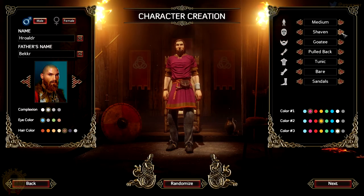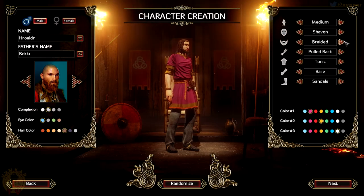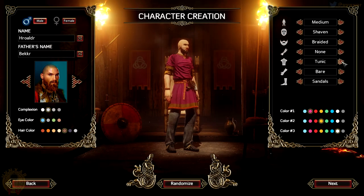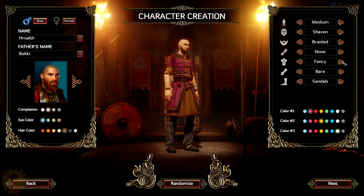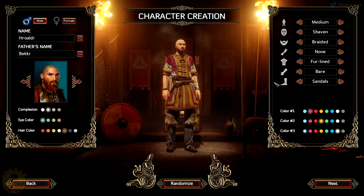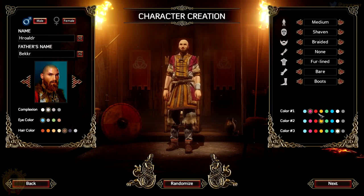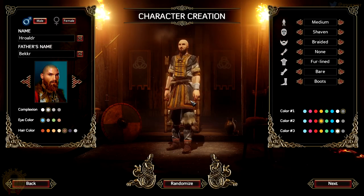We're going to give him a slim look, and a beard which is going to be braided. We're going to go with a color that's a bit like that. We're going to remove the hair and go for a bald look. Then we're going to change the tunic — I think this one is going to be the closest. We're going to keep the arms bare. I'm going to change the shoes — we've got wrappings, cloth shoes, boots or sandals. I'm going to go with the boots. And we'll adjust the color a bit like that, so that might be good to begin with.